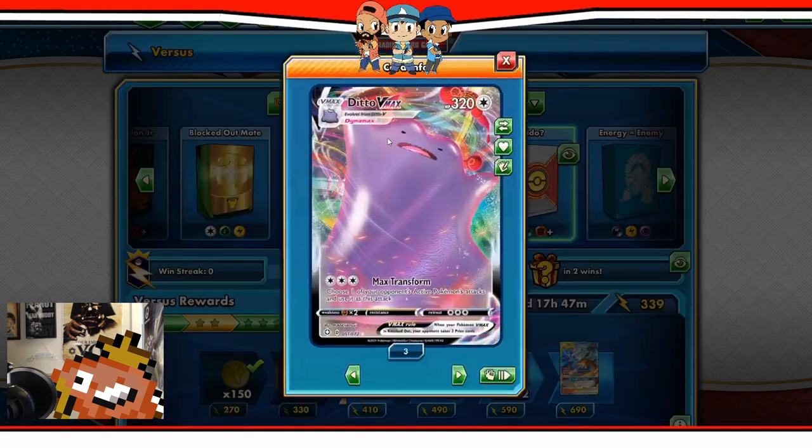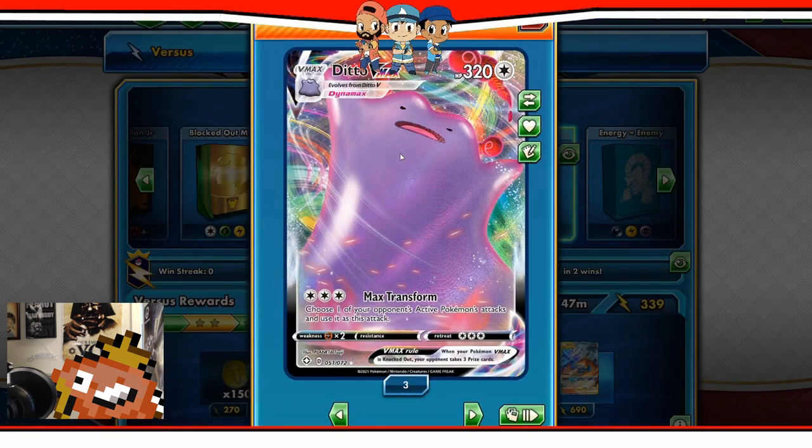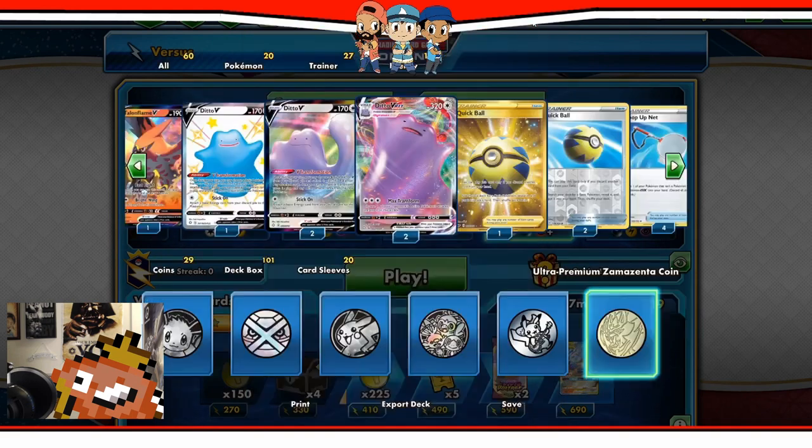And of course you've got your Ditto V-Max, which if you play it properly you're going to start being able to copy some big moves. I love going into the ADP Zacian deck with Ditto V-Max because when you go into the Zacians you can really hit quite hard — you can knock a Zacian with the Ditto V-Max and they can't one-hit you. Just brings a smile to my face. Pairings are up — first round, Ming versus me!